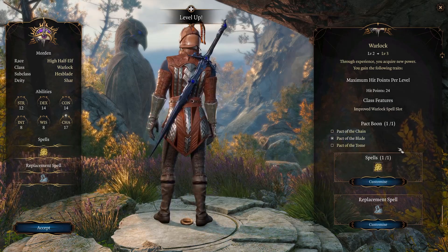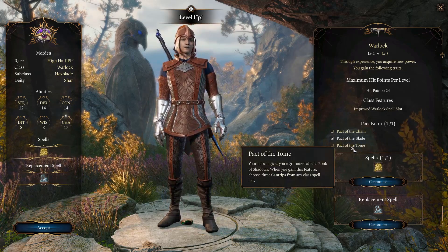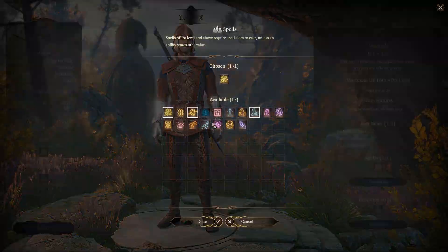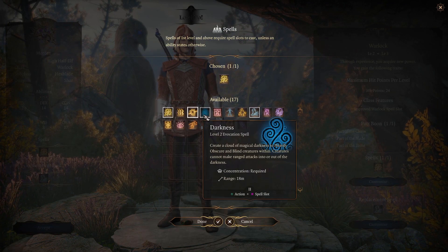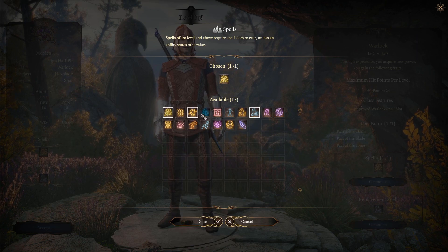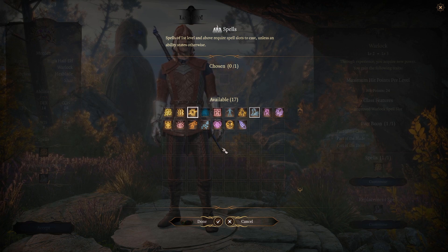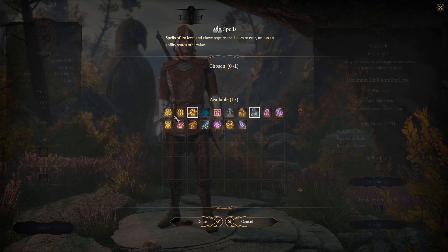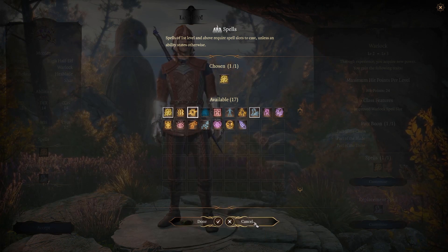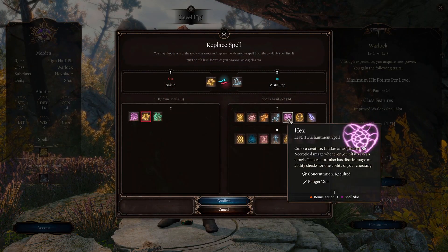The spell I chose here is Branding Smite, very similar to Wrathful Smite but dealing radiant damage and preventing invisibility. More melee spells the better — it really adds to the spell-sword vibe this class has going for it. As a replacement spell, I opted to swap out Shield for Darkness, as I wasn't actually using Shield and didn't feel it was that viable, though this may change later.